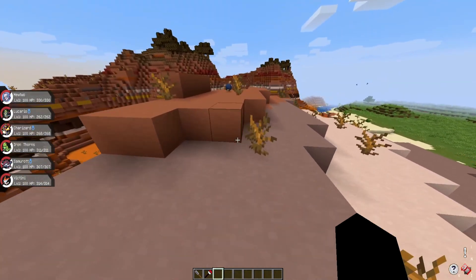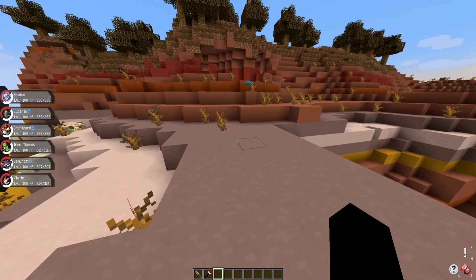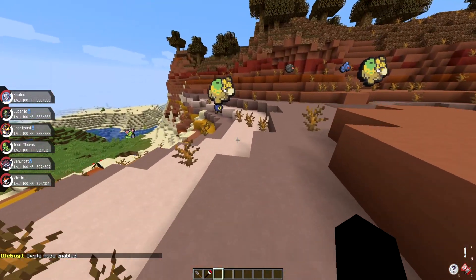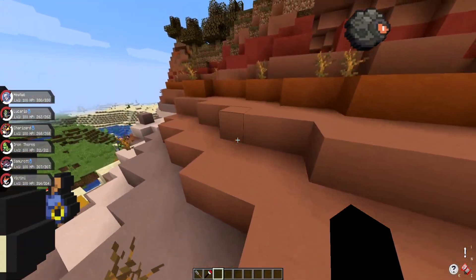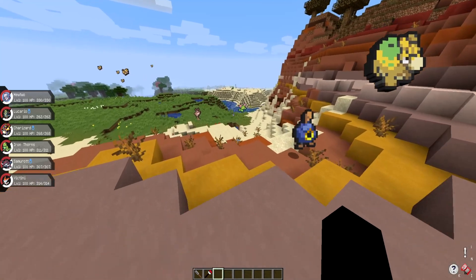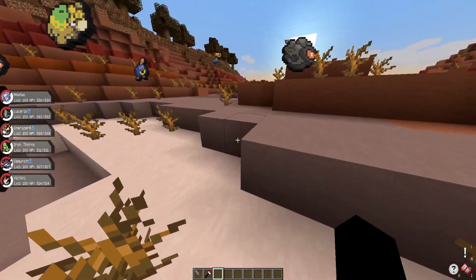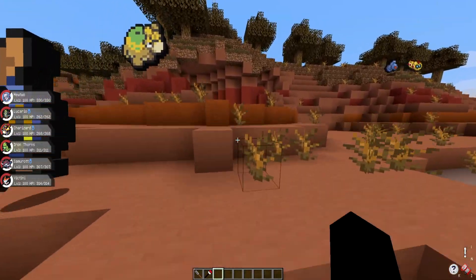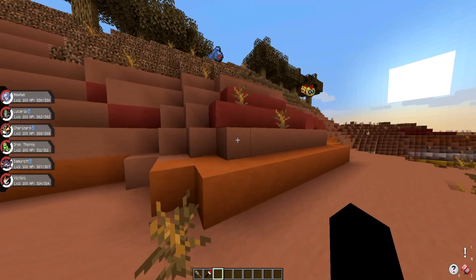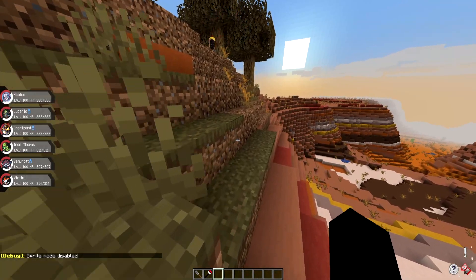There's a new feature in Pixelmon itself that can make things run smoother — they implemented this about two updates ago. If you hold F3 and X on your keyboard, everything becomes a sprite. You might ask how this increases performance. Pixelmon models are 3D, and Minecraft doesn't go well with these high-density 3D models, especially since they have custom animations. When you have a lot of them running around, that can eat up a lot of performance. But if you turn on 2D sprites, they still have all their cries, you can still catch them like normal — they just look like the original Pokémon games. It is F3+X to toggle this.